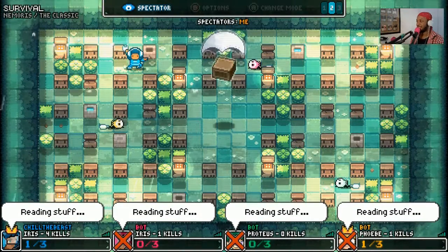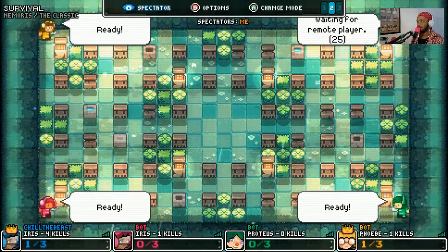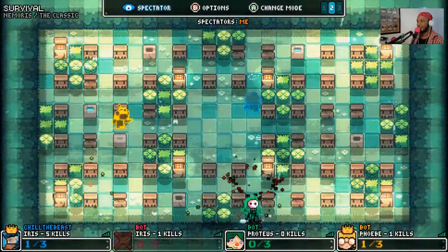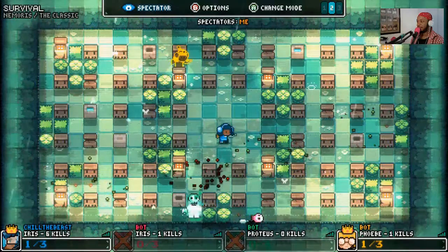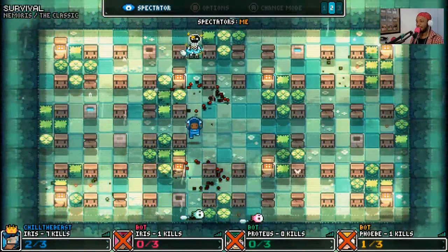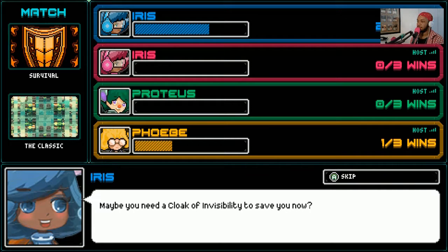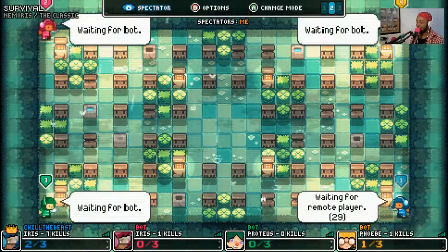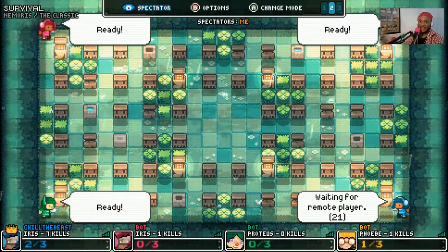Alright, where am I? Top right, okay. I kind of want to get into the middle — I feel like that's the best thing for Iris to do here: get into the middle, because then you don't really have to worry about the ability going off and hitting a wall and being trapped. If I get one more win, that's it. I'm trying to figure out what I'm doing, that's why I'm taking forever on this screen.